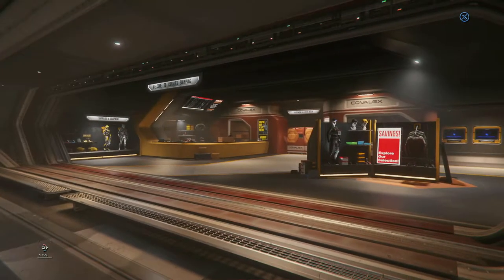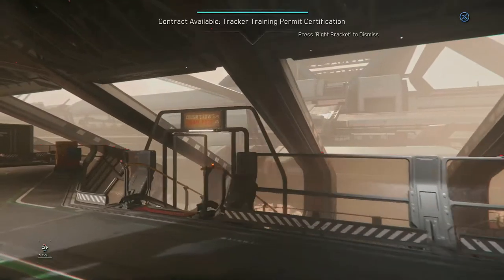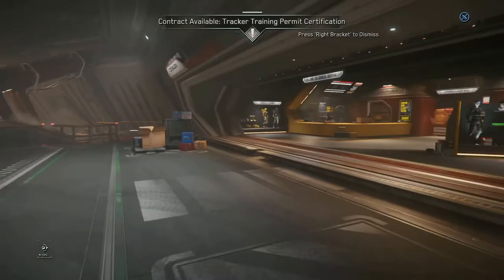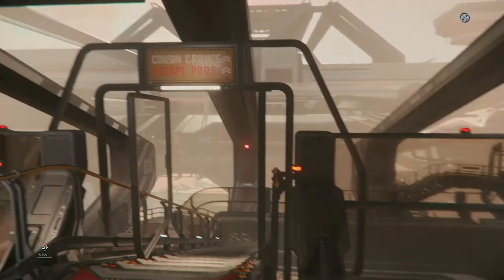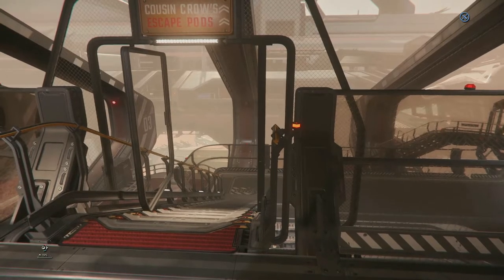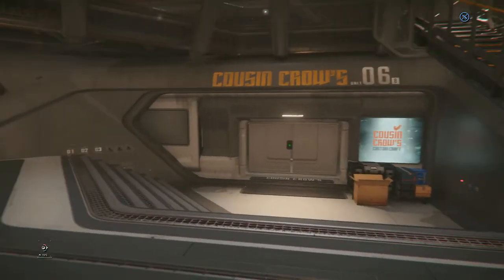There's one more interesting place on this platform: Cousin Crows, a tuning shop for spaceships. You can find it if you locate the Covalex area, look around, and find a catwalk named Cousin Crows. I like that it's slightly hidden away — it feels more custom and not everything is a showroom. There are also some functional industrial areas here.